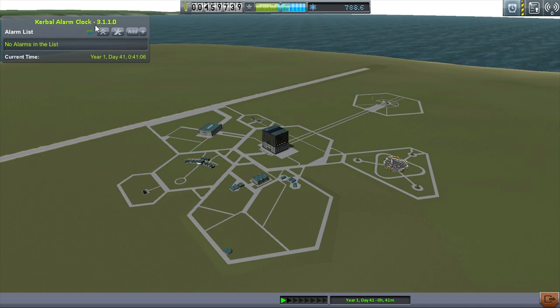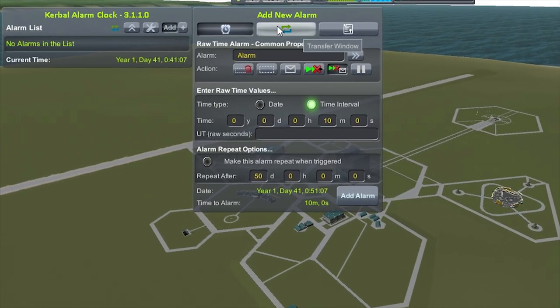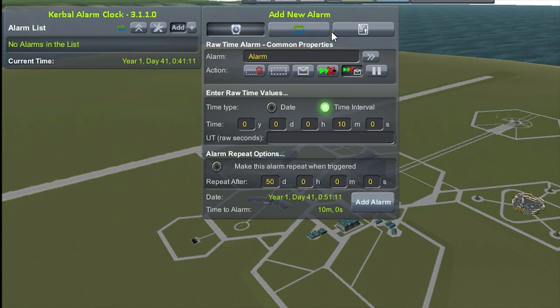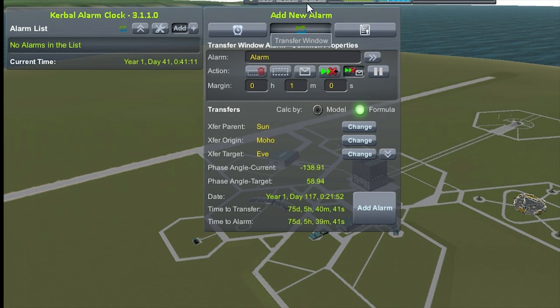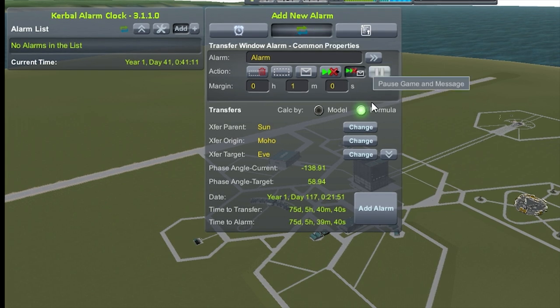Kerbal Alarm Clock, the first thing we're going to play with, is a neat little tool. You don't see a lot of different options here when you're sitting inside the space agency, and you'll see me using this more often as we go. The big thing here is I'm going to add in a couple of alarms.